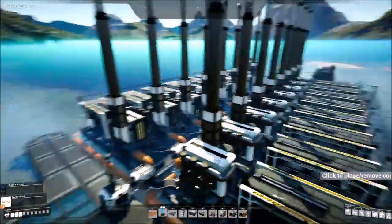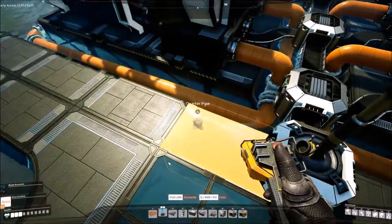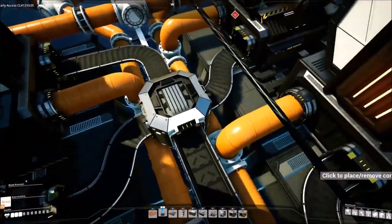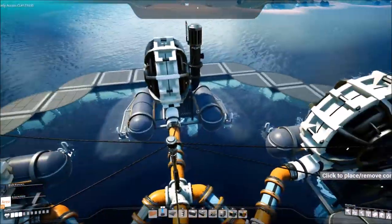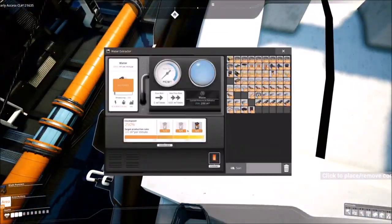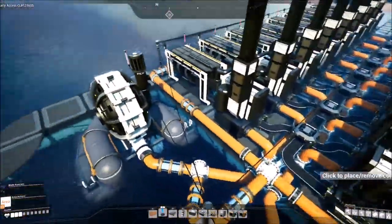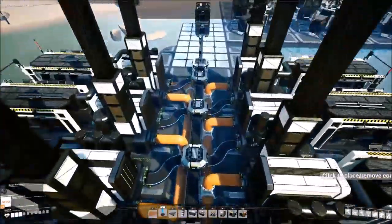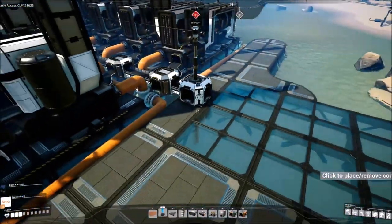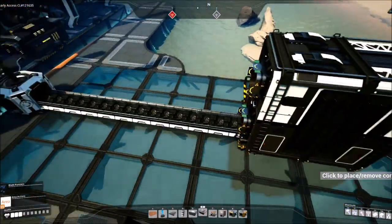For my coal generator design, I have eight generators on one side and eight on the other, hooked up together with pipes running down the center using quarter-pipes that go in the bottom and split off to each generator in the middle. I have three water extractor setups - that's roughly three extractors for every eight generators. Two of them have power slugs boosting them to 300 m³/min each, and one standard at 120 m³/min that splits to the other side.